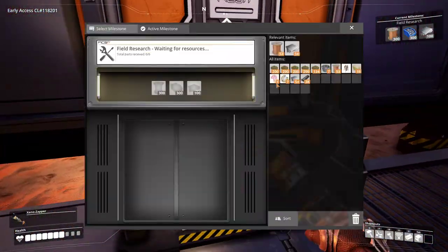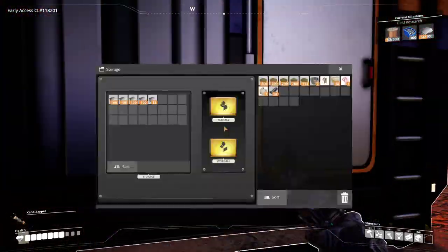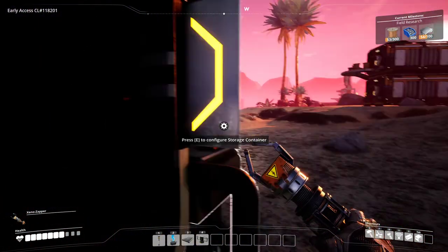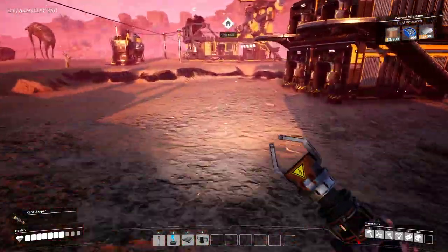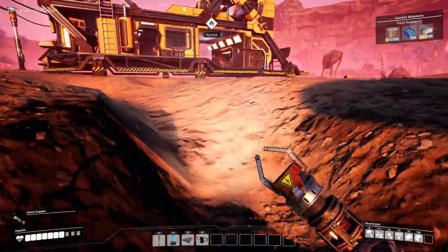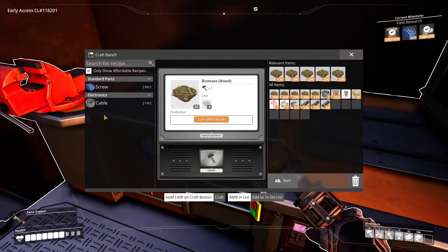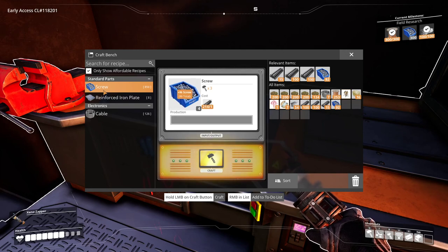Let's go ahead and work on this milestone. We need plates, which I can grab from here — you can see we're making a lot of them now. We need rods so we can make screws, and then we're going to need copper wire. Now we just need to make 300 screws. One rod in three hits makes four screws, so basically we're going to have to do about 200 progress bars. It's coming along pretty quickly — we've already got 72.